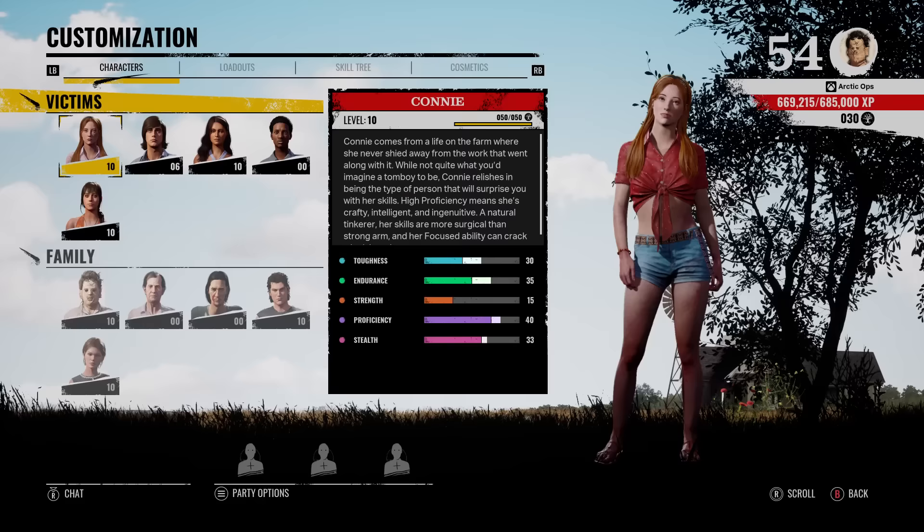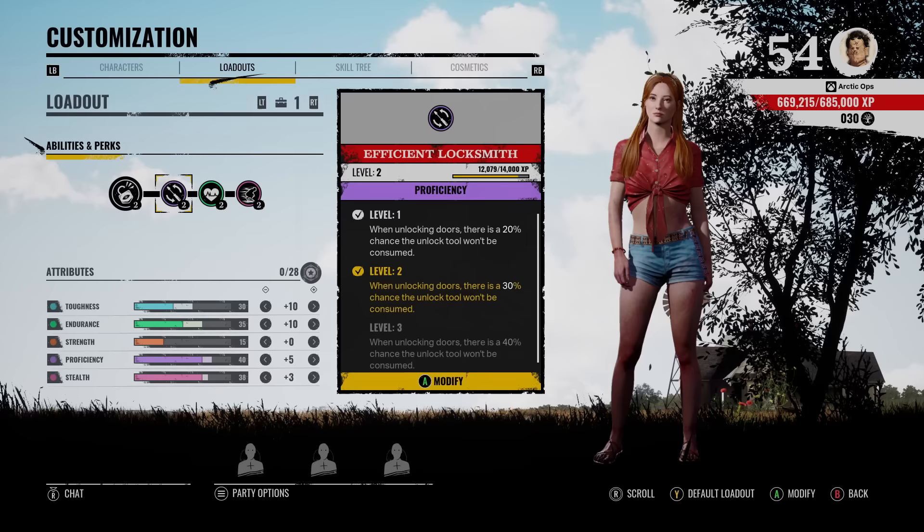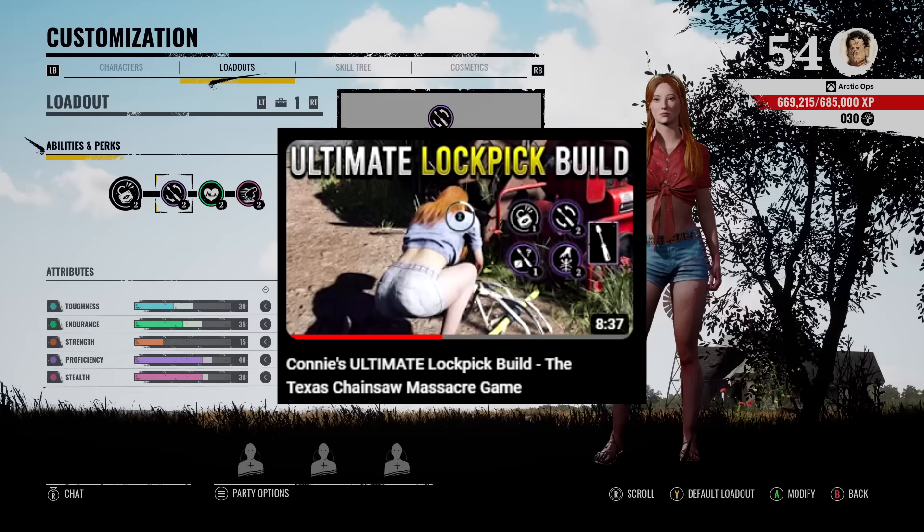What's up buddy, I'm Arctic, hope you're having a good day. We got Connie's perfect lock picking build for you today. I made a video a while back of the ultimate lock picking build for Connie, and that build consisted of efficient locksmith, lucky lock picker, and a bomb squad perk.